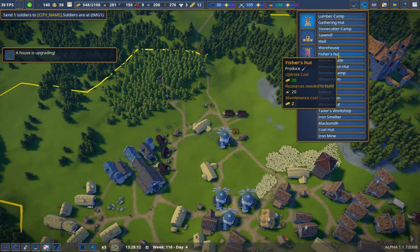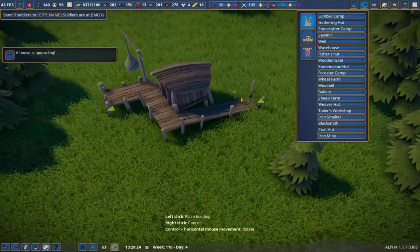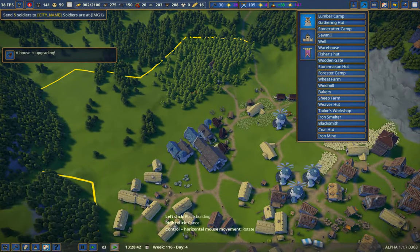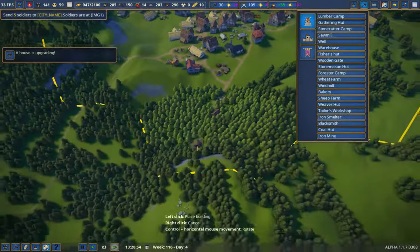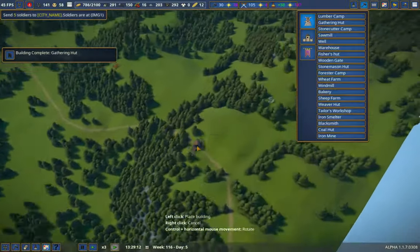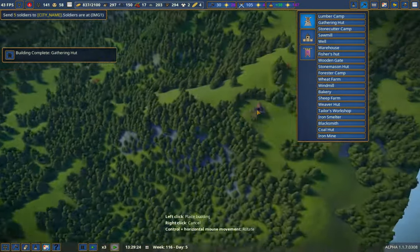It says it produces fish, and apparently it doesn't need to be placed on water. I am mildly curious whether this just works on land, because I don't see any water anywhere on this map — like at all. It's a huge map.